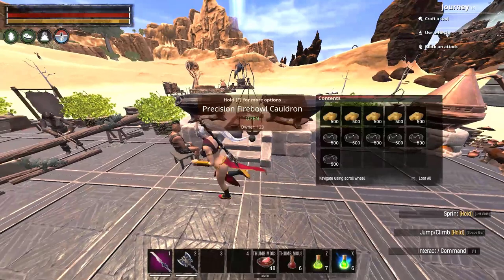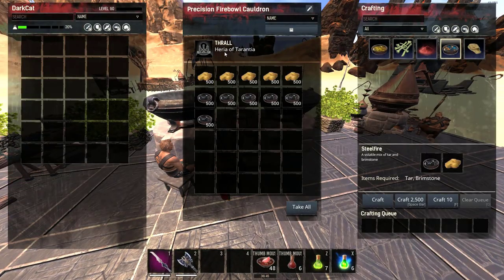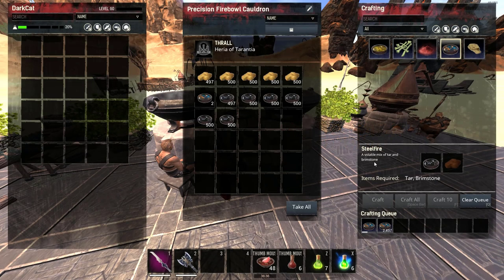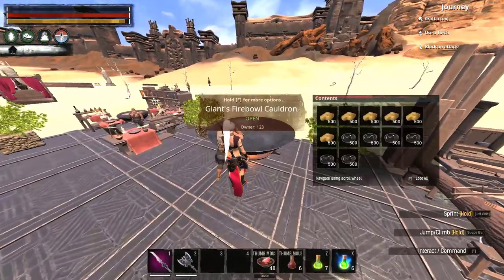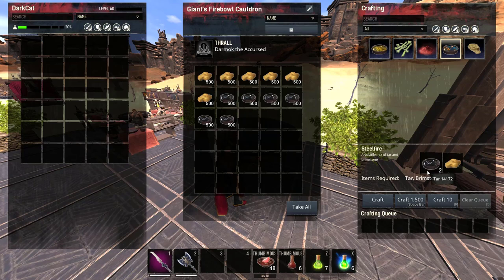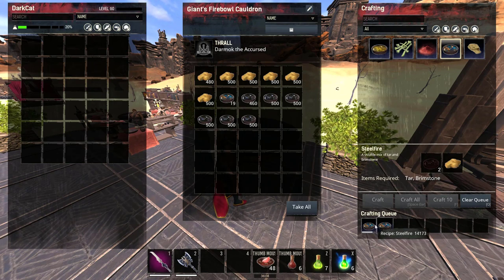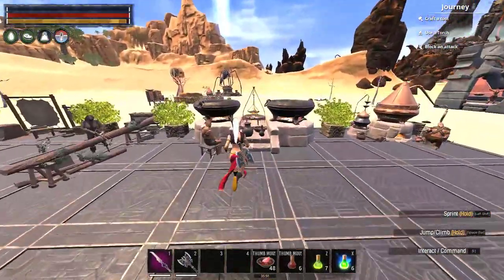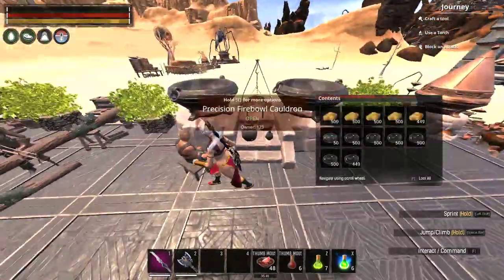We have two kinds of cauldron and two kinds of alchemical bench. The precision cauldron has one type of tier 4 alchemist. It makes stuff cheaper but a bit slower — for dragon powder you need 50 steel fire, 25 crystal, and 5 brimstone; for steel fire you only need one tar and one brimstone. The giant cauldron requires two tar per steel fire — much more expensive. For one dragon powder it's 100 steel fire and 50 crystal — exactly double. I recommend the precision fireball cauldron.